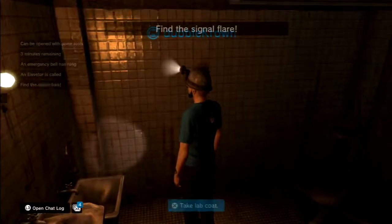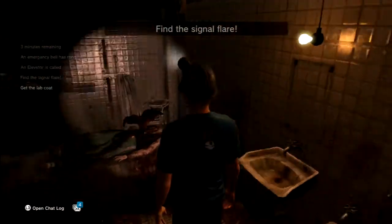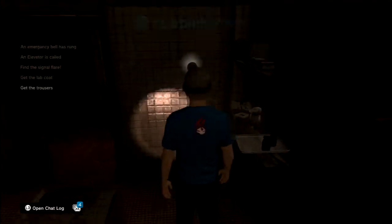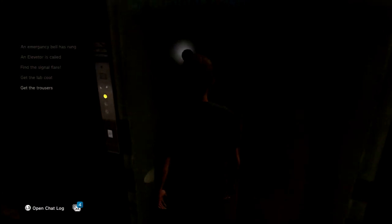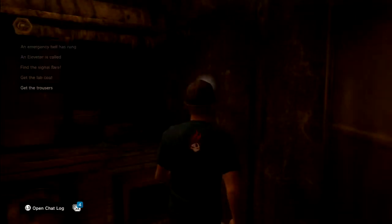To search this room — and we can take a lab coat. Find the signal flare, okay. Is there anything else in here? Take the trousers — so we get coat and trousers. And we need to find the signal flare. Where could that be?